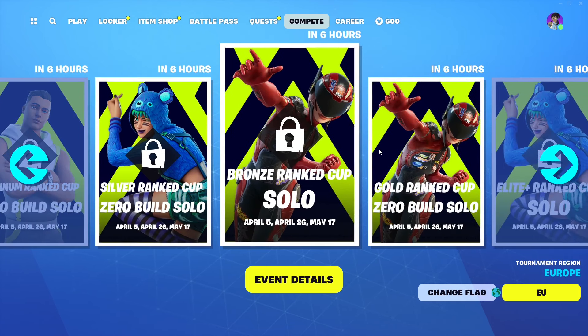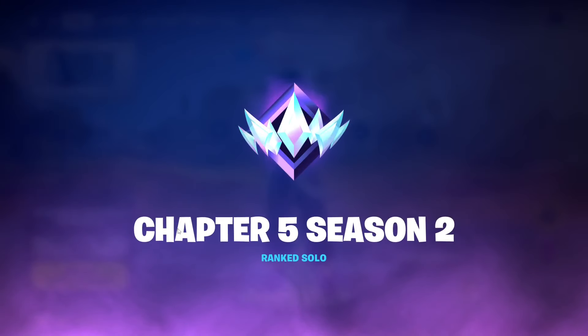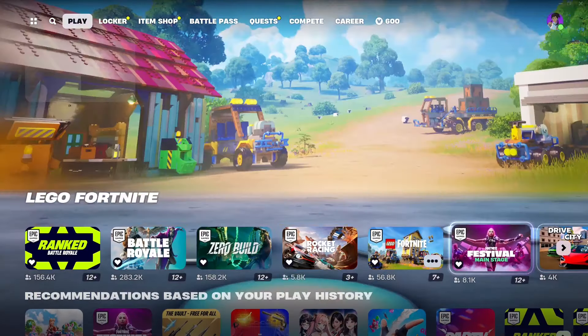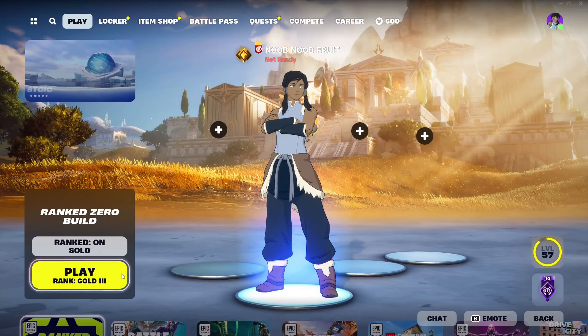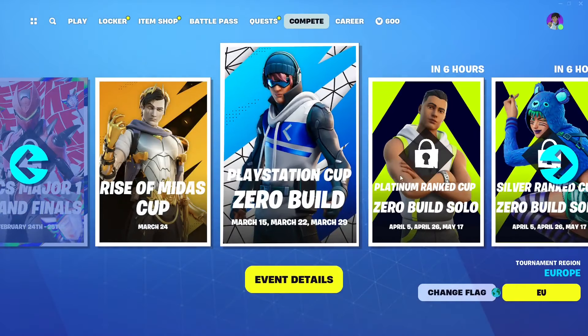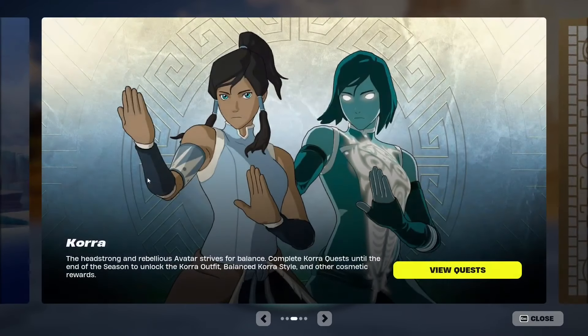The way these cups work is they take your current rank. Let me turn on ranked in zero build — I'm Gold 3, so I'm going to be forced to play with Gold 3 players. In the Compete tab there will be a Gold rank cup available for me, and it's the only one without a lock. This basically forces you to play with players who share the same rank. The best advice I can give is that the glider you get is going to be locked to the rank you play in — so if I play in the Gold rank cups I'll get the golden version.